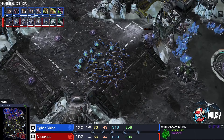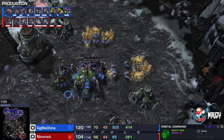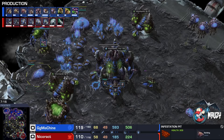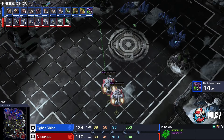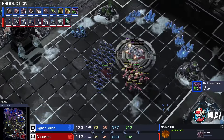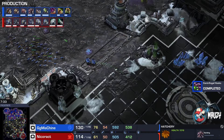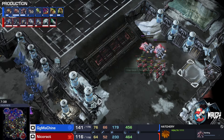So far so good — GG Machine takes a fifth base, playing a fast-expanding style. A fourth base should go down around five minutes and the fifth around eight minutes at least, depending on the game. GG Machine says he's going to do this without too many issues. Bane speed has been finished and we're going to have one-one melee-carapace combo as the upgrades.